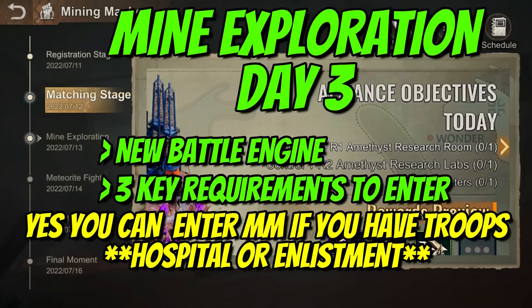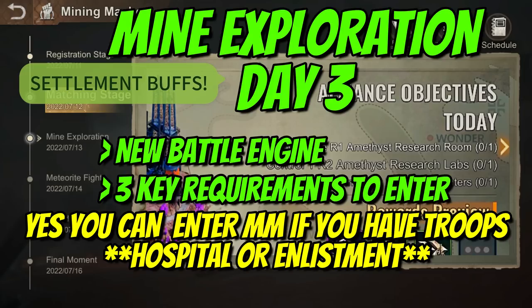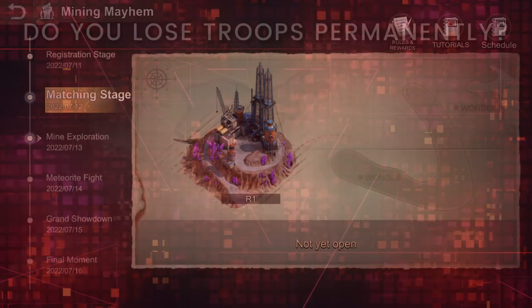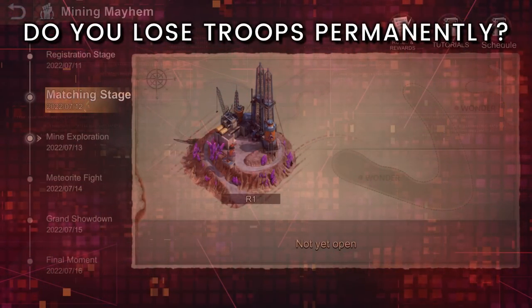You can enter Mining Mayhem if you have troops in the hospital or in enlistment. I recommend all rally leaders activate your settlement buffs. The style of play is similar to Reservoir Raid, so I also recommend everyone uses war talents.